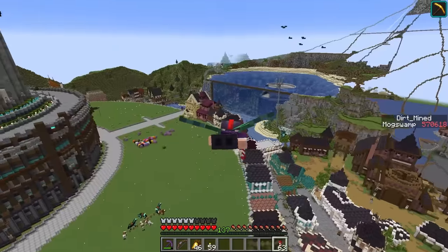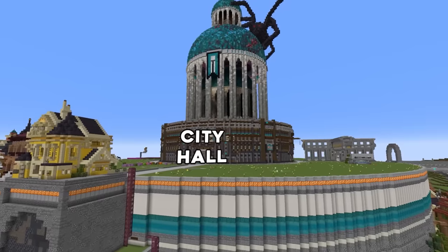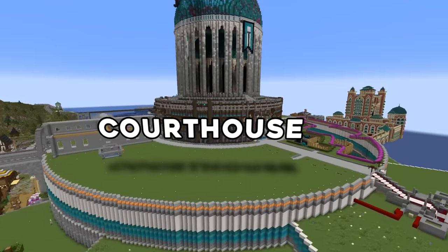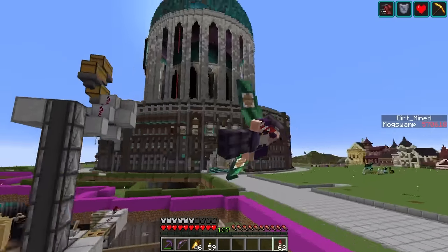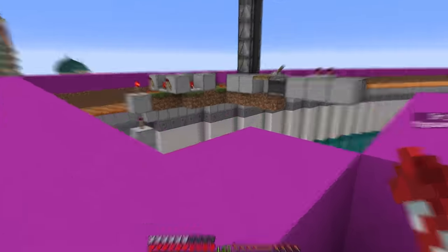I decided to put the library at the top level of our city, which is where I want all the government buildings to go - city hall, post office, courthouse, that sort of thing. The only thing in the way is this tree farm I built and used like one time. I could work this into the build and try to hide it.